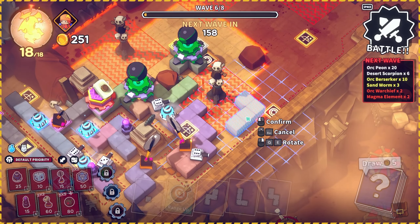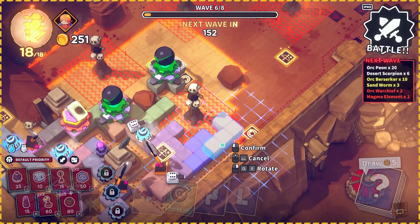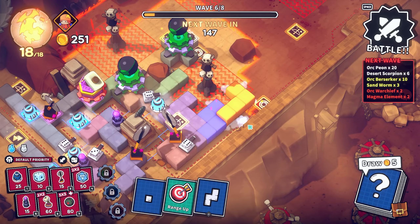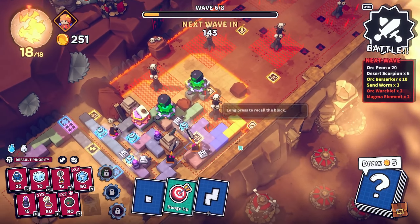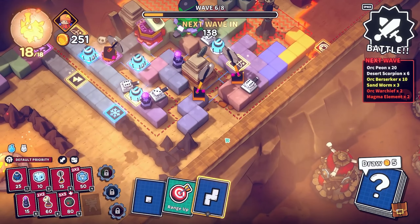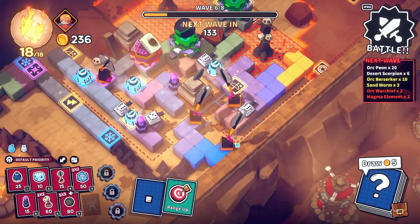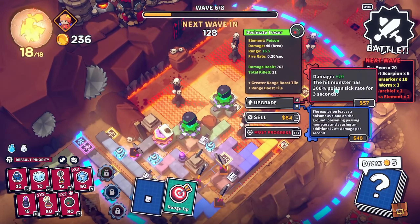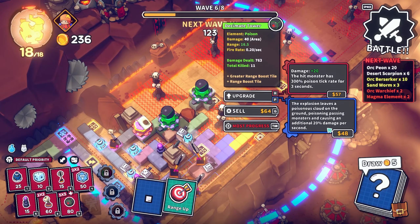Wave five out of eight. Let's do a straight piece to go there. That will unlock that bit — we just kind of wind it, I don't want it to touch these because they're healing those. I'm gonna put this here so I can put an axe on it. I think we upgrade this guy because he's got huge range — the hit monster has 300% poison tick rate, and explosion leaves a poisonous cloud.